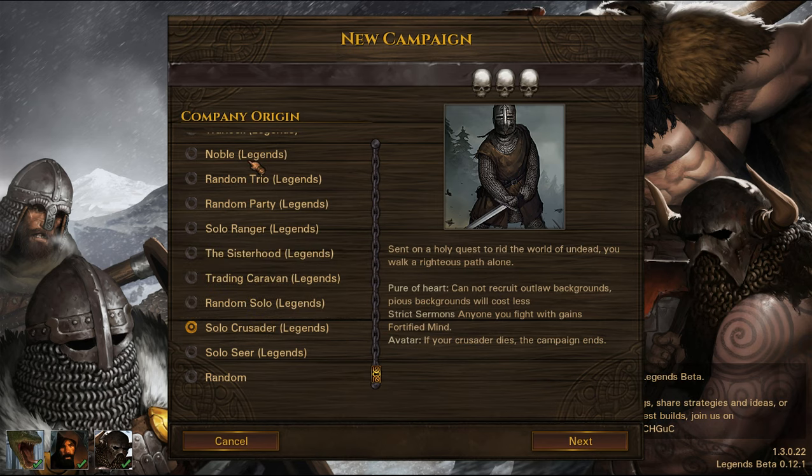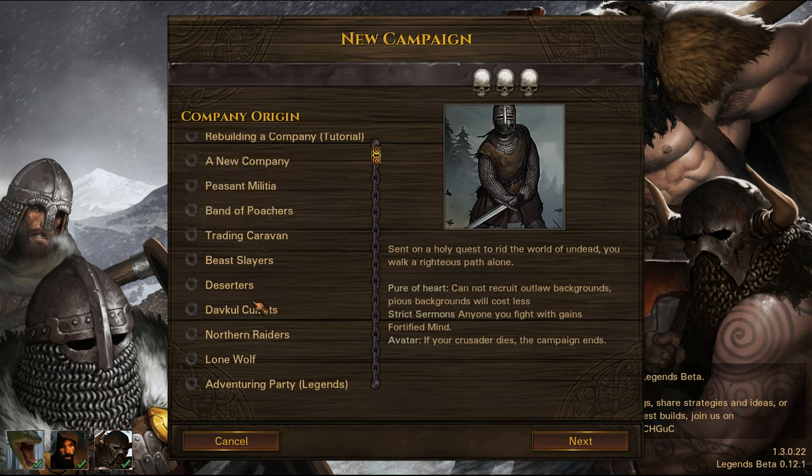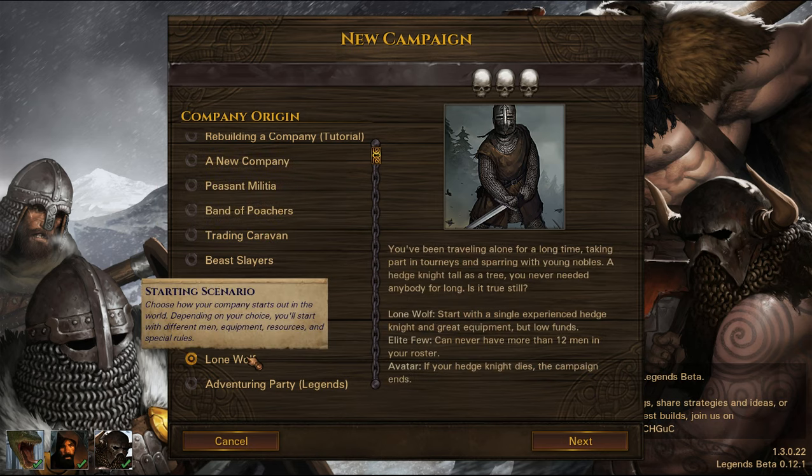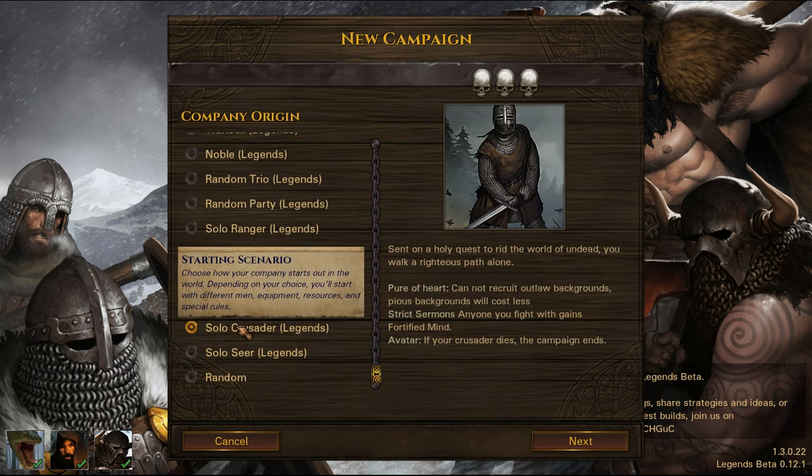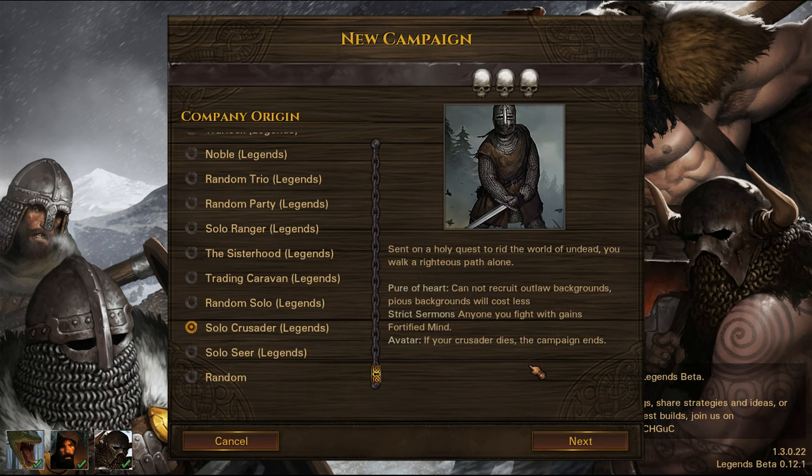The Crusader is remarkably similar to the Lone Wolf origin. However, the Lone Wolf origin you play as a Knight; the Crusader you play as a religious Crusader with a ridiculously overpowered sword. He doesn't have the 5 or 6 levels the Hedge Knight starts with, but he does have some ridiculously overpowered perks which, due to the new way the Legends mod handles things, become available for everyone.